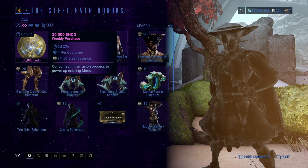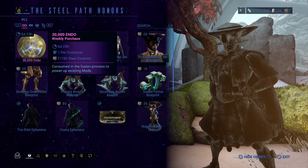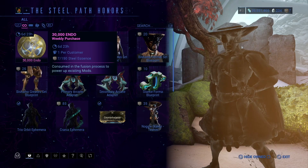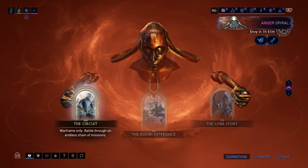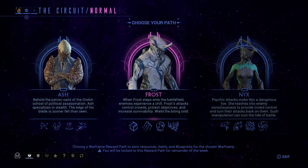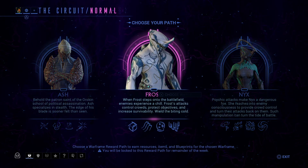30,000 Endo for 150 Steel Essence — doesn't seem too shabby at all. Now let's visit the Circuit, see what it has to offer. You can get Ash, Frost, or Nyx.